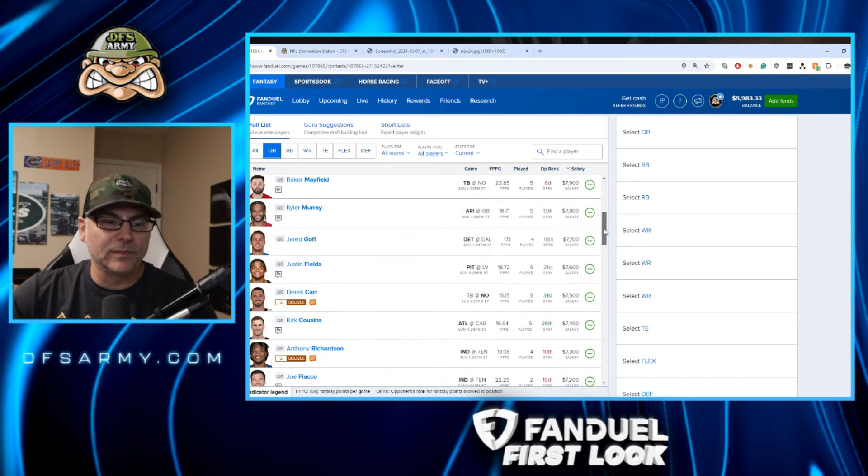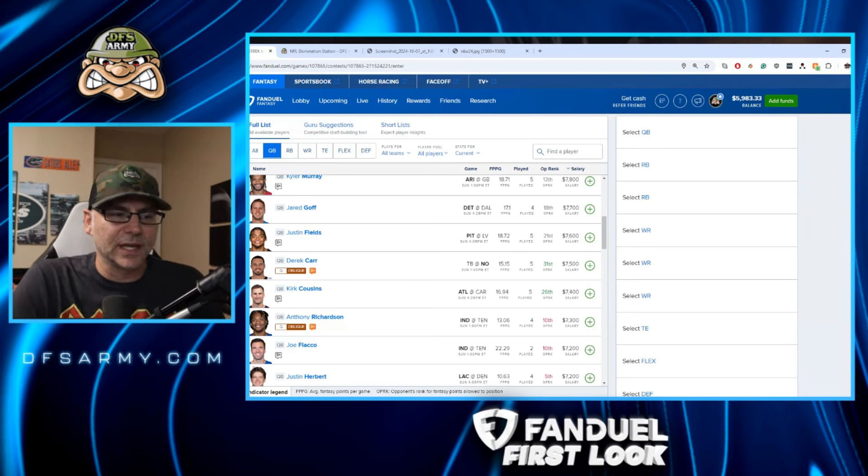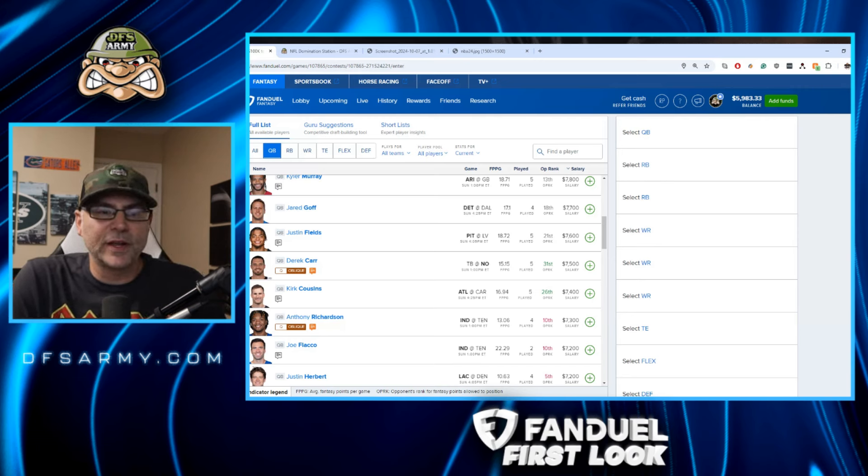Detroit at Dallas — Jared Goff. He's averaging 17 fantasy points per game, which we don't want. At quarterback on FanDuel we really want 4X type performances. Goff rarely does that. In order for him to get there, Detroit is set to score three to four touchdowns in this game with a team total implying four touchdowns. But with the Lions, 50% of the touchdowns have gone to the running back. Unless Goff can get three of those touchdowns off his arm, he's not going to pay off at this price. He's a lower floor than you'd like given such a high team total because of all those running backs.